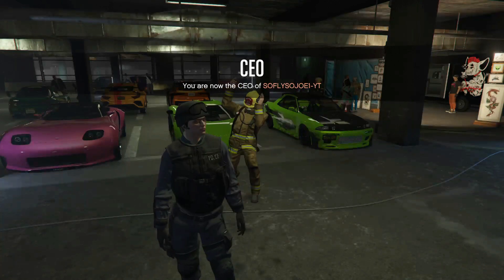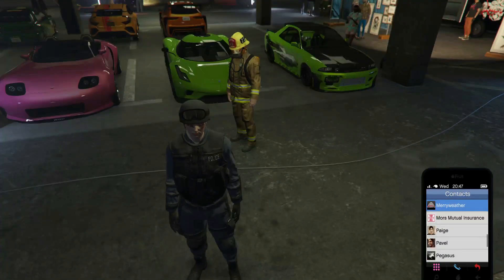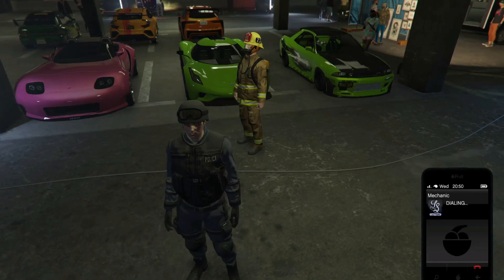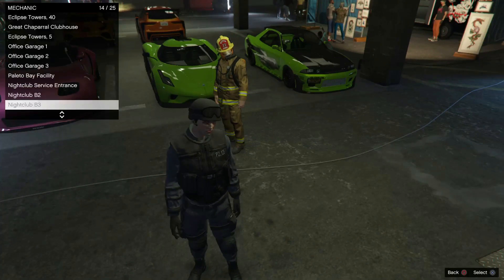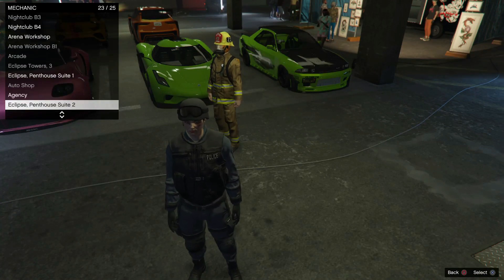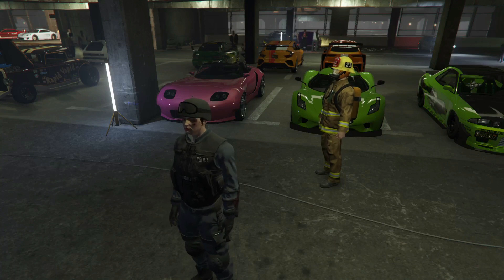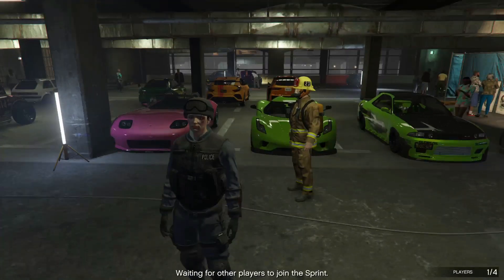From here, call out your personal vehicle and your friend needs to call out his as well. You both want to call out the car that you want to take the mods off of, so make sure you guys call out a vehicle with F1s or Benny wheels on it with some modded pink colors.